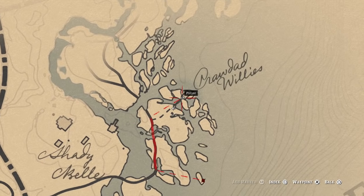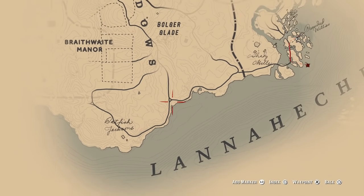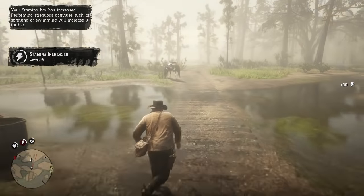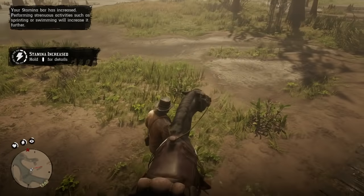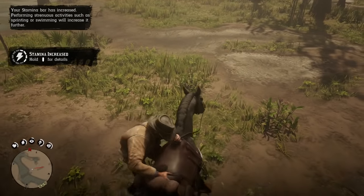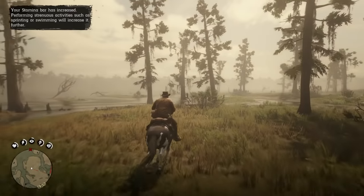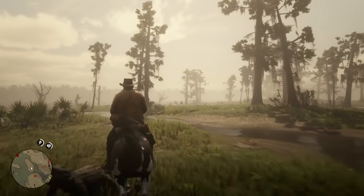Do you think that Crawdad Willie is related to Catfish Jackson? They have to be. Is it his dad? Crawdad? Either way, I did search the cabin — there's really nothing to find here. We actually need to find the Catfish treasure location, which is on an island nearby. This place is completely infested with gators, so we've got to be careful making it there. But you're going to find a treasure that you're probably going to want to get very early on as you head into Scarlett Meadows.